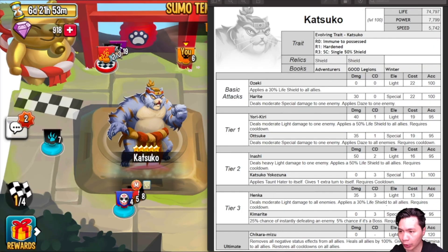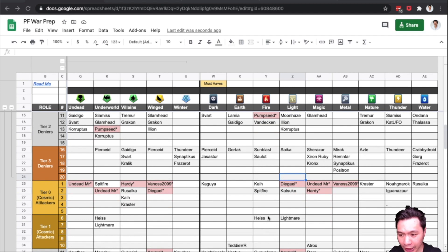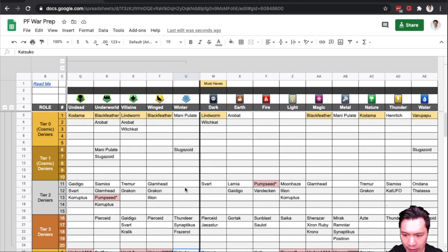Looking at his book, Katsuka is a light monster — he is in Adventurers, Good Legion and Winter. Over in Light, the competition is Daigel on attackers; I put Daigel above because Daigel does have Urils and also Villain Tater. In support, there is also Bomb Beta and Necrolix, so he is actually useful because in Team Wars he will come up against Bomb Beta and can do a lot of damage there. Winter doesn't have a lot of good monsters in general and he is a good attacker. I do rate him in Winter because the other monsters he competes with — Manipulate and Slugazoid — are sort of middle of the range monsters.